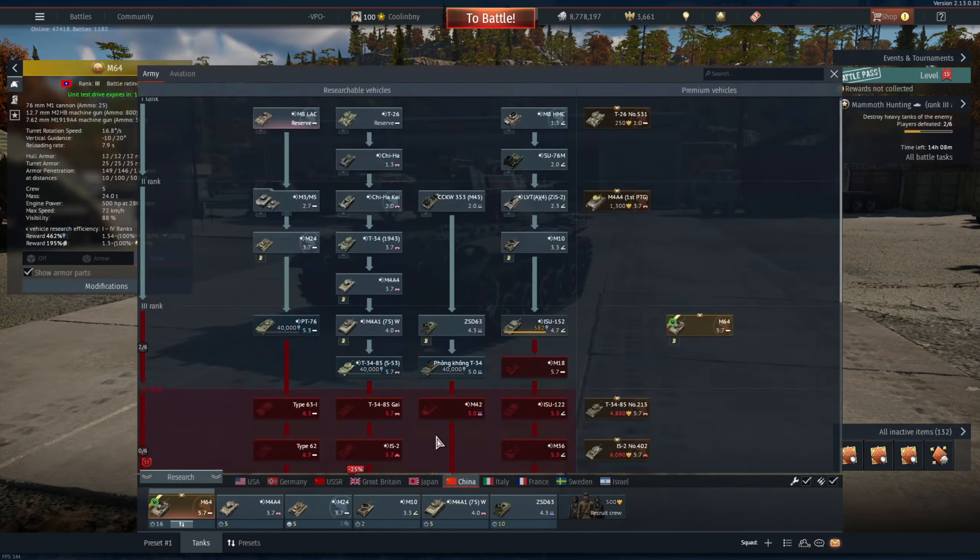The actual armor enemies will be shooting through is still the same 12 or so millimeters the M18 has, so it's not an upgrade at all. Visibility is also worse — 88 visibility with the M64 compared to the M18. However, you do get the M93 APCR round, which has 190mm of armor penetration compared to the Hellcat's standard M62 APCBC shell at 149mm. Interestingly, American M18s also have the M93, but they lack the improved optics of the M64 and the Chinese M18.